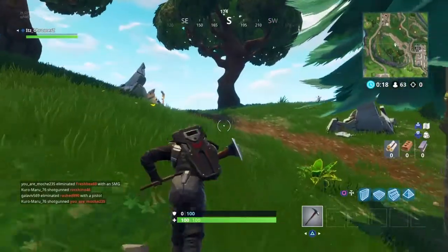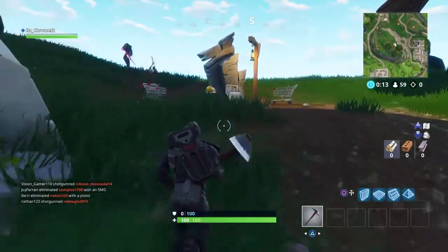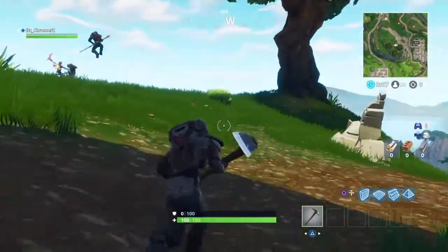To complete this challenge, head to the following location which is on screen right now. Once you have located the battle star, hold the interact button on it to be awarded with ten battle stars towards your battle pass.